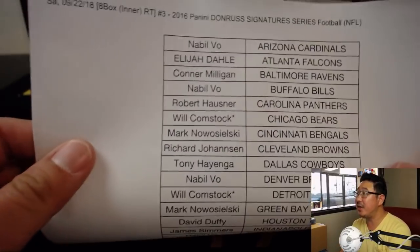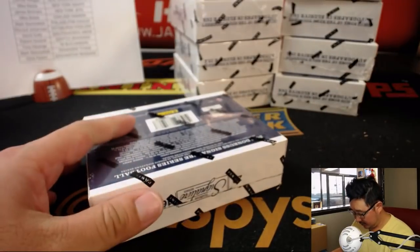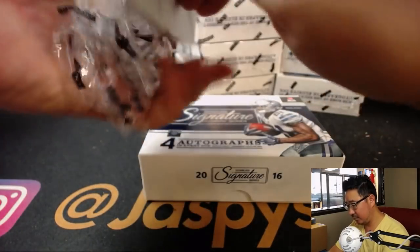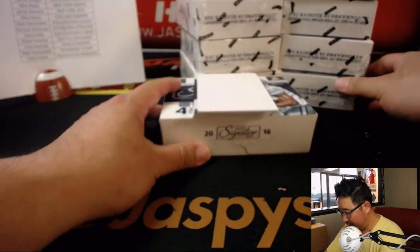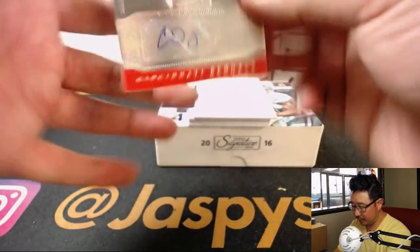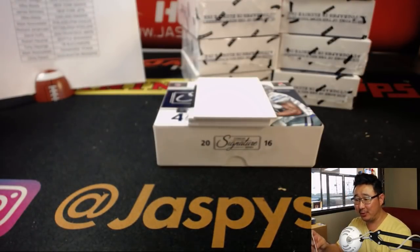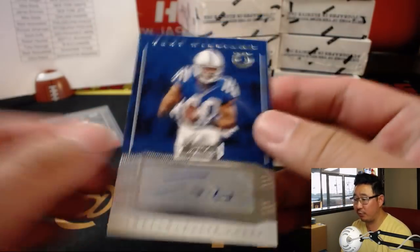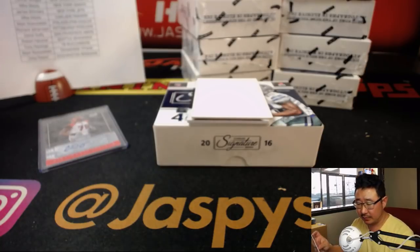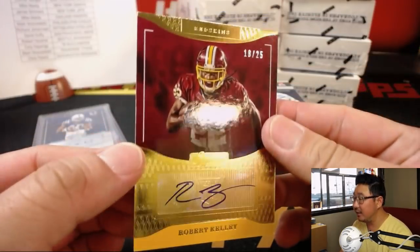All right, official printout, Saturday the 22nd — same as what you saw on the screen previously. Good luck. We'll use this blank card to hide the hits a little bit for extra excitement. Cedric Ogbuie for the Bengals — Mark with that one. We have Trey Williams for the Colts — James Simers with the Indianapolis Colts. And we've got 18 out of 25.